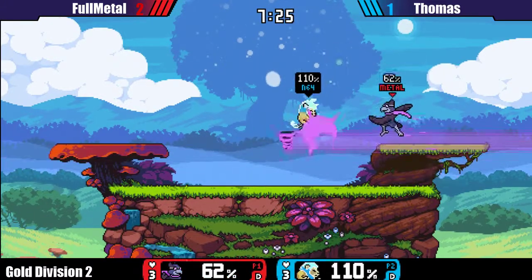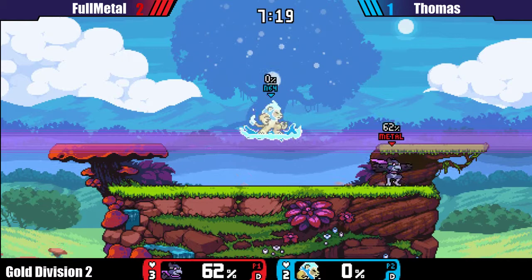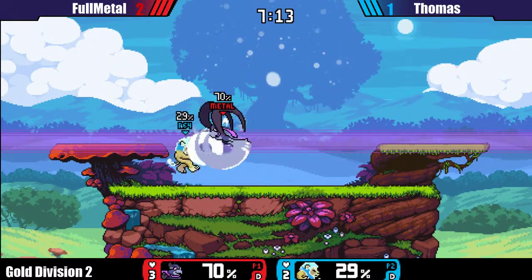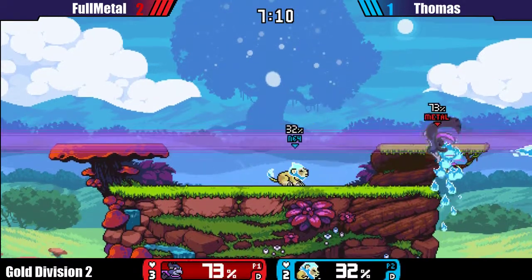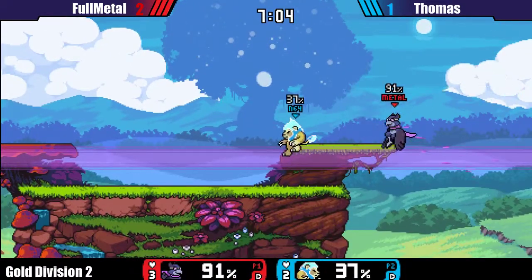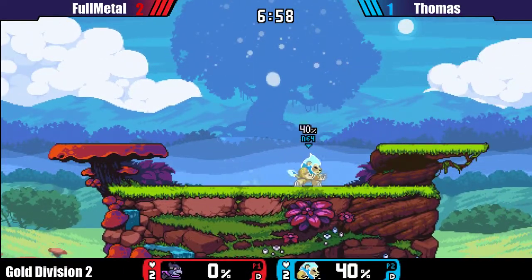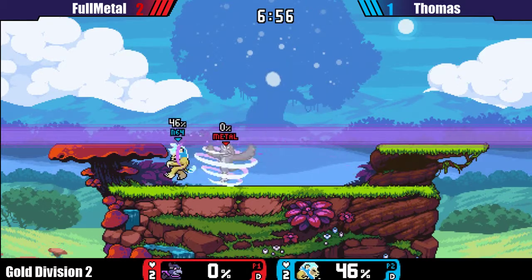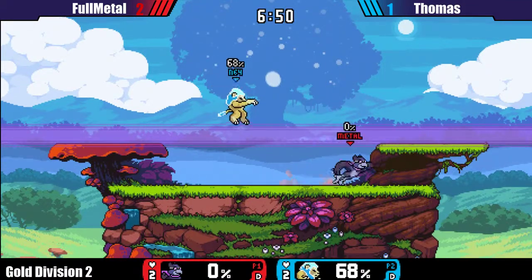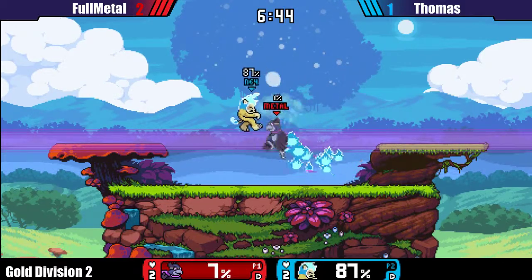It's really hard to get out of here. Thomas is in the back right now. FullMetal is starting a combo — yeah, FullMetal is standing very well right now. Nice parry by Thomas though. Thomas really struggles with the tornado it seems like, but he can still bring it to two stocks. Nice combos coming in from FullMetal — yeah, Wrastor combos on keyboard are actually really scary.